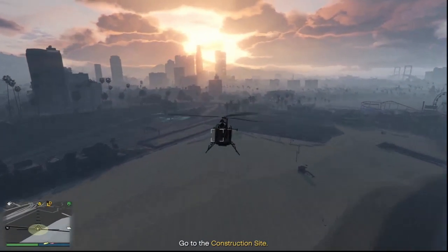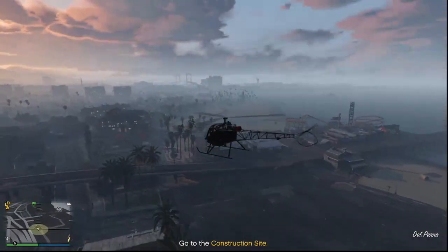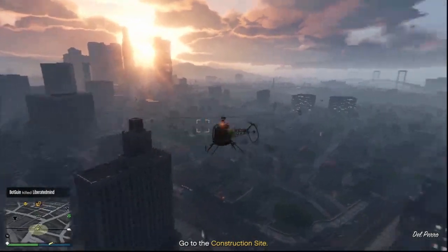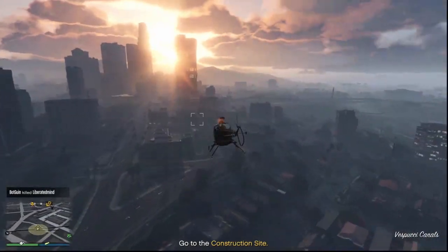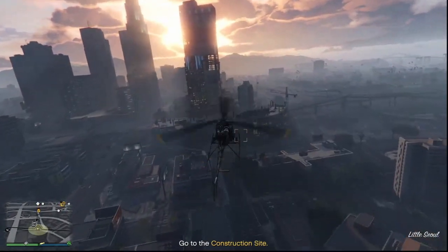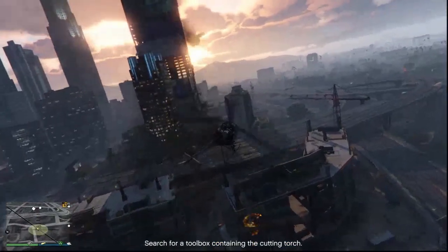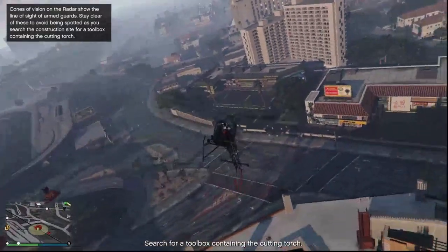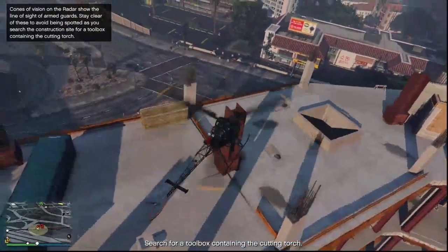Another thing you can do — but don't have to — is while you're flying over to get your heist prep things, return your submarine back to storage and then call it back in after you've grabbed what you need. If you do this you can save yourself some minutes because the submarine will spawn closer to you, which can save you more time when you're trying to grind out this heist to make money. It's not necessary but it can save you a couple of minutes.